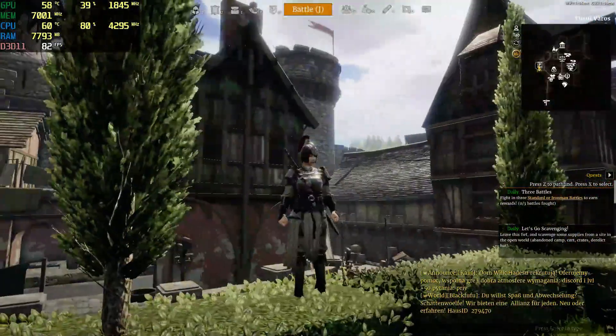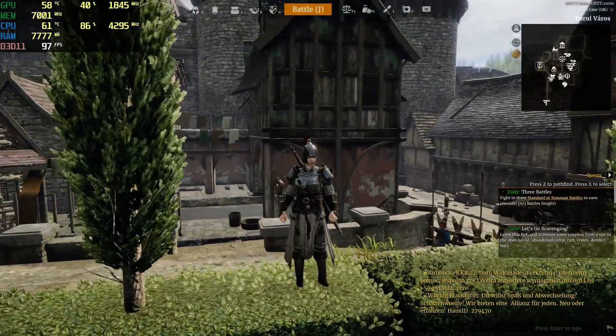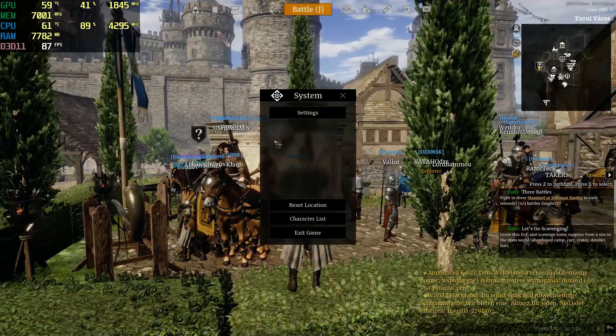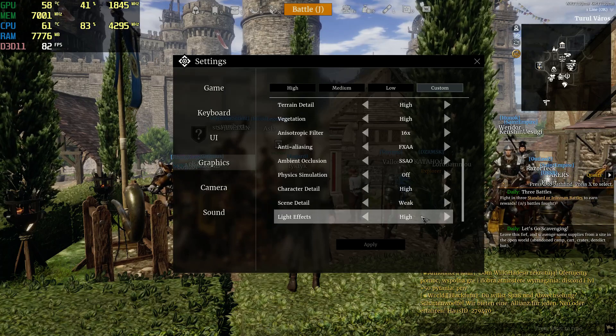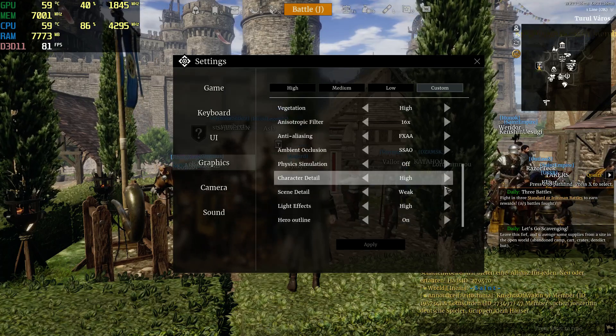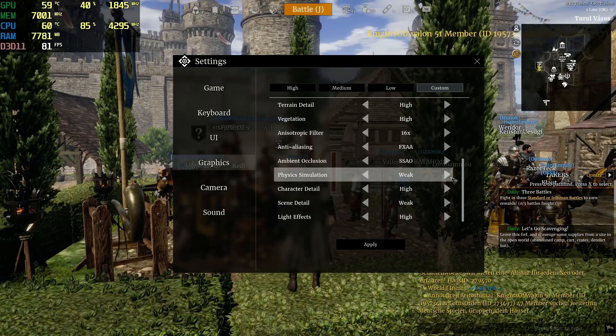Light effects don't seem to be affecting FPS. I have no idea what the next setting does. Force detail is on weak, and the rest you can turn on — physics simulation included.